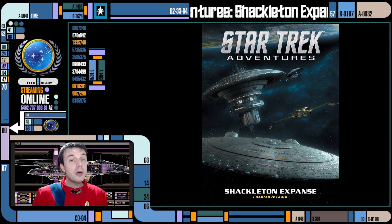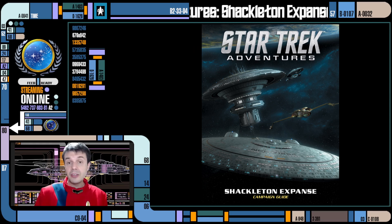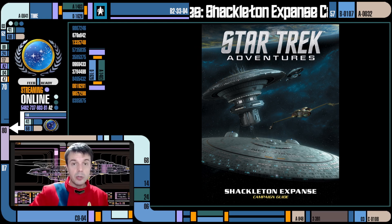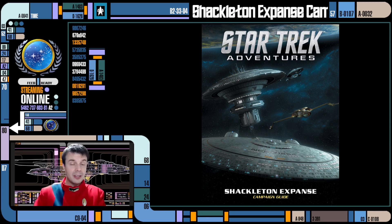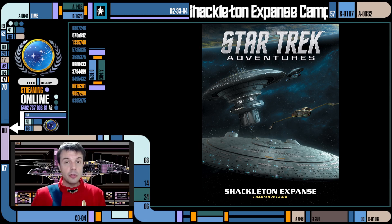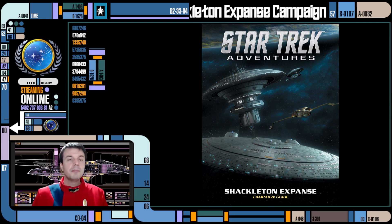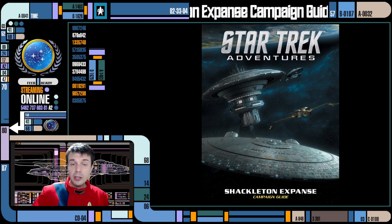Chapter 3 talks about the factions in the Expanse and includes the Federation, the Klingons, and the Romulans — the polities that border the Expanse. You get a lot of detail about those entities immediately connected to this region of space, as well as others such as the Orion Syndicate, which has its own presence there. There are also a lot of other random groups, new and old, found in the Expanse, and this chapter goes through them one by one with good write-ups.